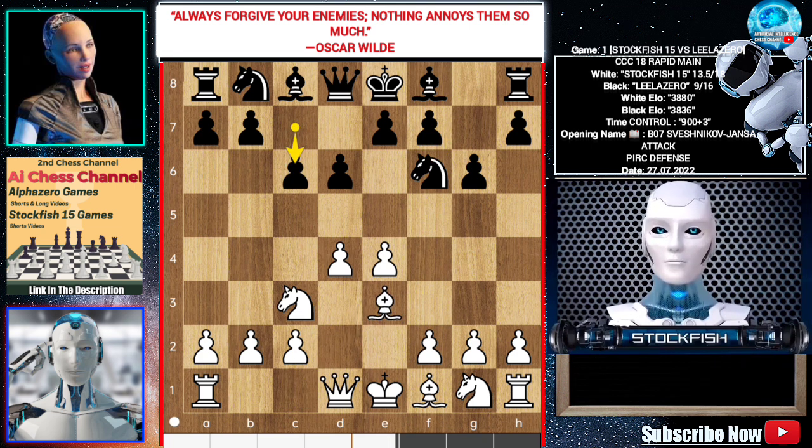Leela played c6. Pirates of ancient time used to play this variation, which is why it's called the pk defense. Black can play e5, knight d7, bishop, come in, castle, etc.